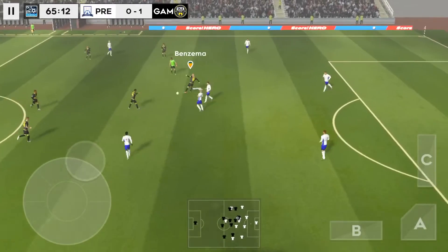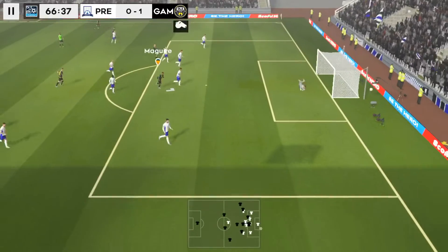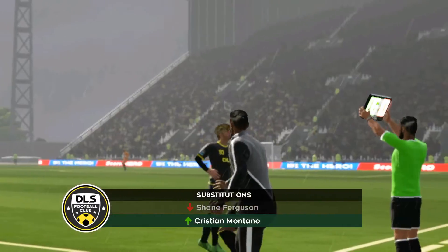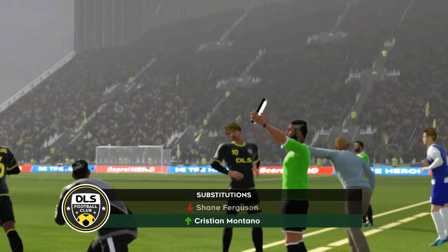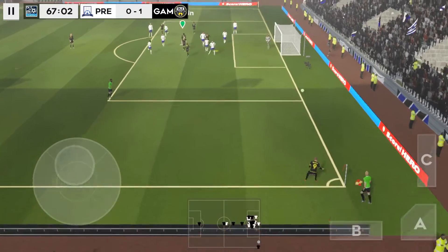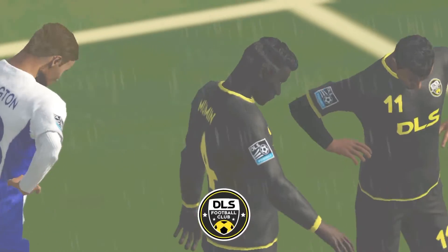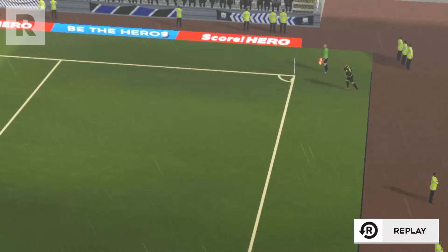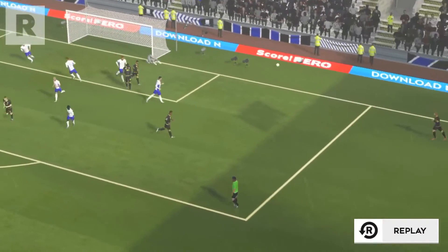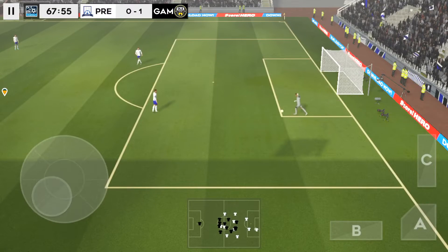Quality defending there — Benzema. He has a go; the keeper's blocked that one. Let's see what difference the change makes. Are we going to see a training ground move from this corner? And that one swung into the box — goodness me, that was close! Let's have a look at that one again. The referee very much in control of this game and he hasn't had to show a card.